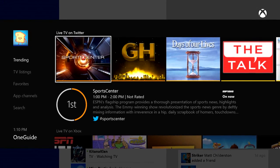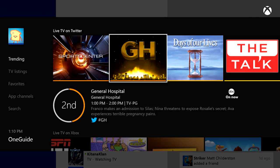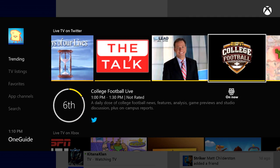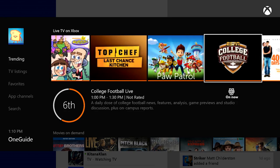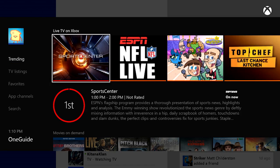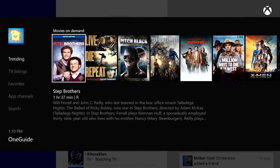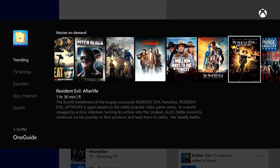The team has also done some great work in the TV section of Xbox One. We've introduced the live TV trending feature. When you open the One Guide now, you'll see trending lists for what's trending on Twitter, what's trending on Xbox Live, Xbox Live members in your area, as well as popular movies that you can rent through an Xbox video provider.